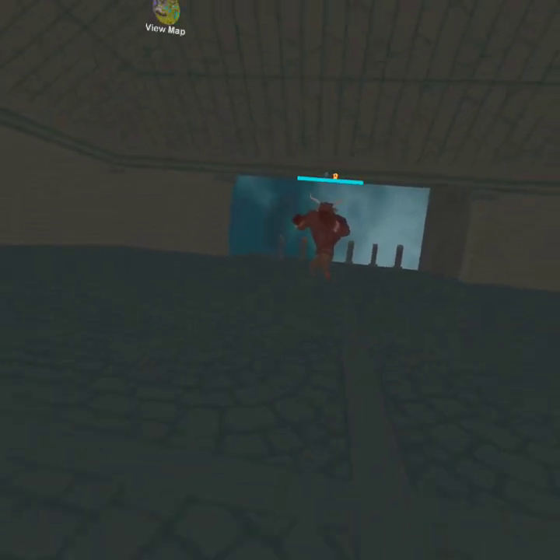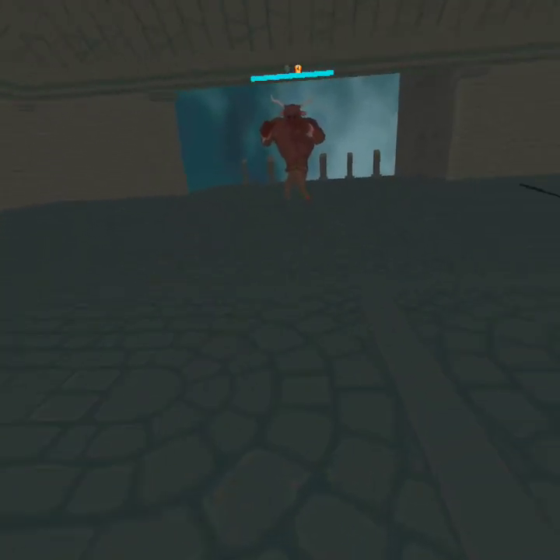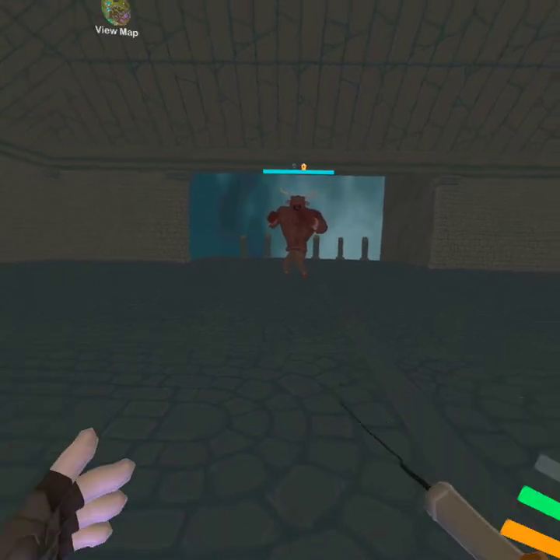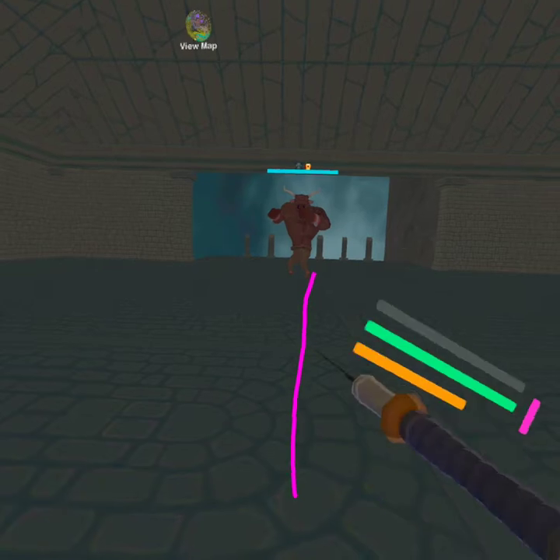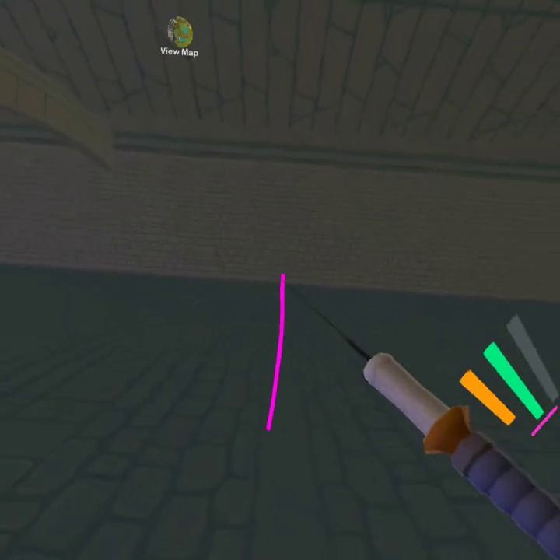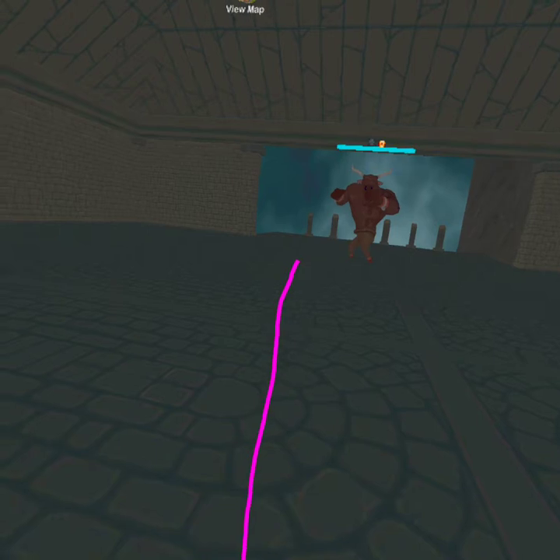Alrighty, Renegade here, gonna be doing some mage stuff on my alternate character. First thing is, you want to know about the invisible wall that affects your casting. Do a line up and down — it's gotta be straight this way as well as this way, like it's on a flat wall.